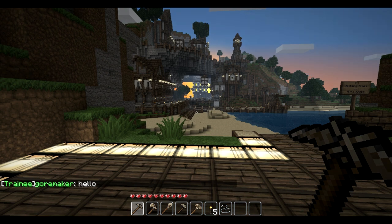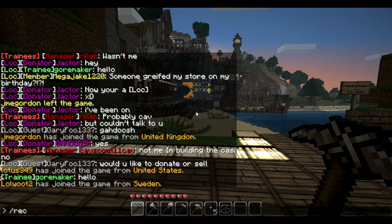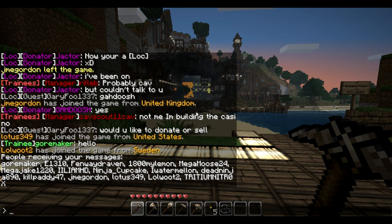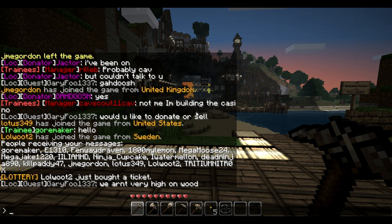There is also forward slash SH, which stands for shout. Everything you write in there, everyone on the server will see. As you can see, it doesn't say LOC before my name — that means it's worldwide. Another command is forward slash receivers, and this shows all the people that are within your local range of chat.